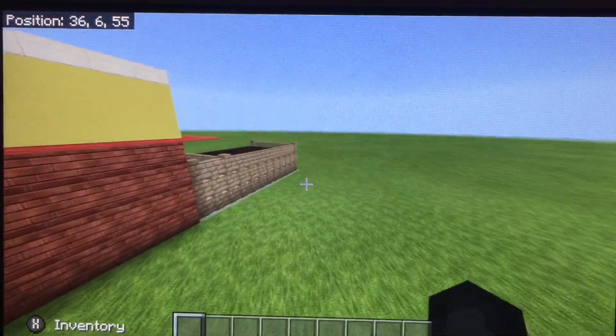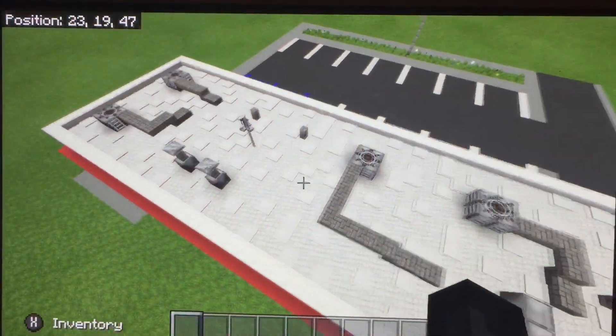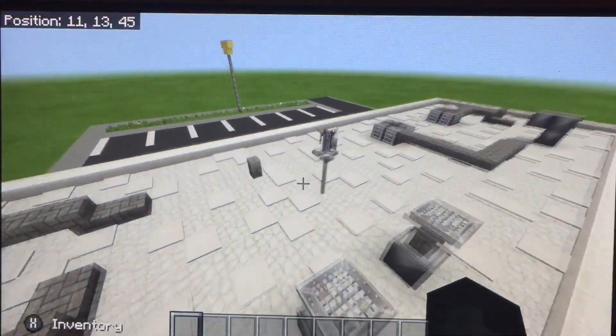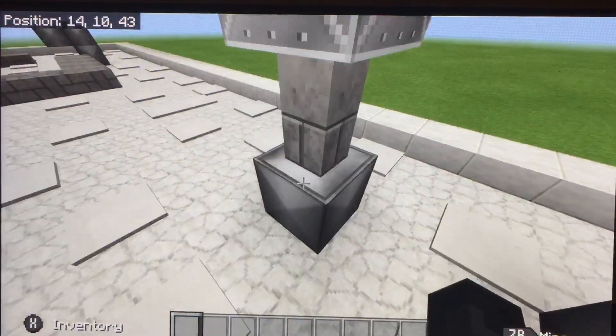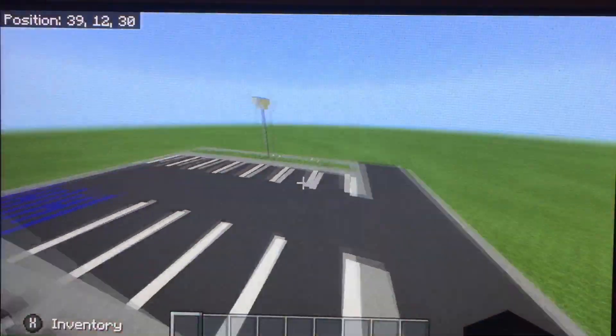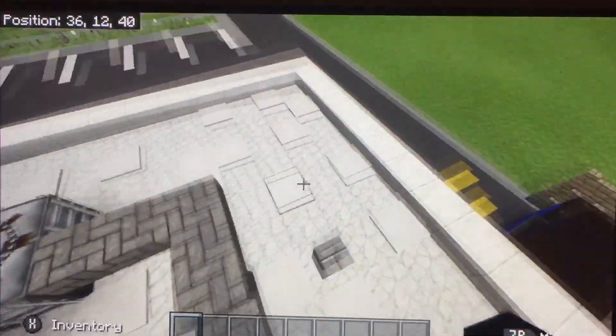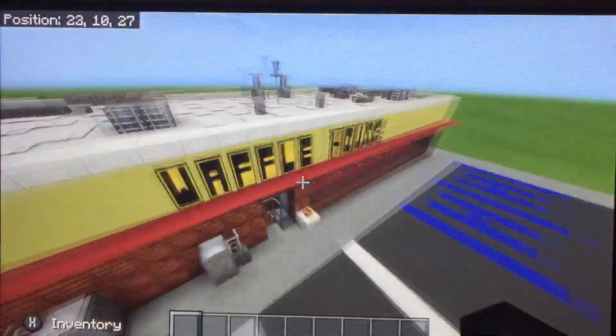I think I did pretty good on it. The roof has what looks like air conditioning units, and some other things — I don't know what they're called but they're part of the roof. These are for like the freezer and stuff. Now let's go inside.